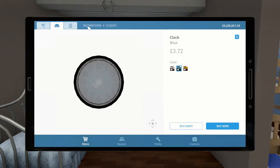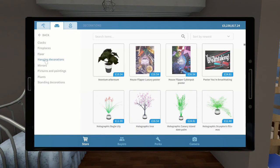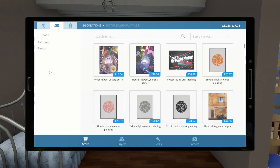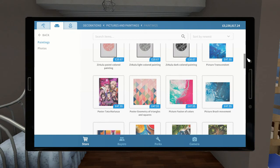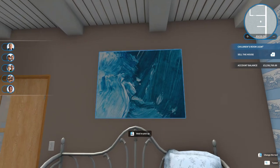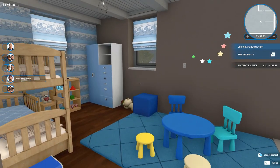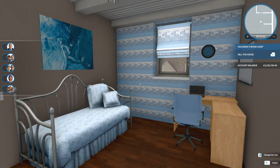Should I add a painting or is that just going to be too much for the room? I don't think we want any more crazy decoration. Maybe above the bed — the picture brush movement — because that kind of matches our color scheme and just adds that little bit of color into this area. So I think that's everything done. There's the kids room with a little bit of color, and there's the office space and the day bed for extra guests before your holiday time.